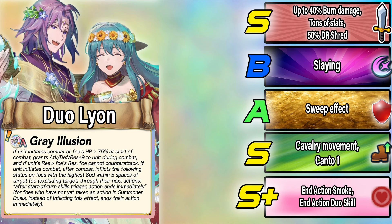Leon finally gets a preference A skill — Gray Illusion. If Leon initiates or the foe's HP is at least 75%, he gets plus nine in all stats. If his Res exceeds the foe's Res, he gets a sweep effect — the foe cannot counter attack. After combat, he inflicts a status on the foe with the highest Speed within three spaces of the target, excluding the target itself: in Aether's Defense it ends their action after start-of-turn skills trigger, and in Summoner Duels it just ends their action immediately.